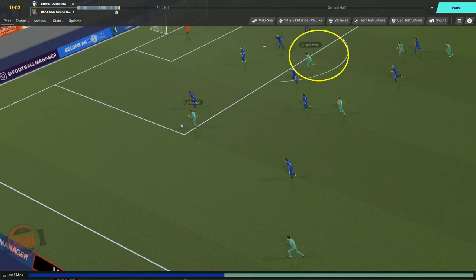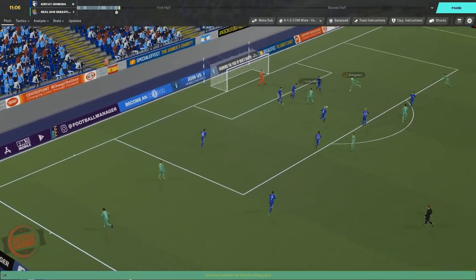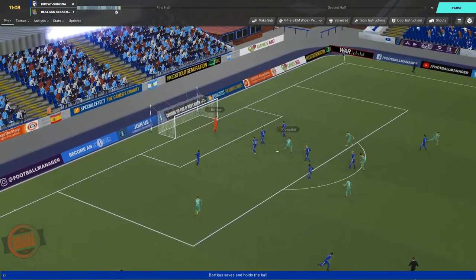This clip shows how the DLF will try to find the pocket of space in front of the central defenders. The encroaching wide player forces the defensive line back with his dribbling, which then creates space for both the DLF and the right winger.